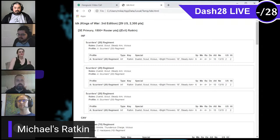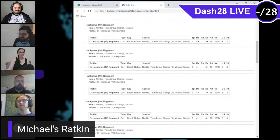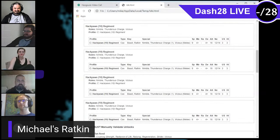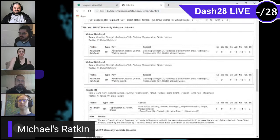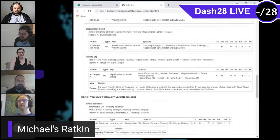Michael's Ratkin is a little unconventional. It starts with three regiments of Scurriers — nothing on them — then six regiments of Hackpaws. He thinks they're a lot better in this edition compared to last with the defense buff, and he really wants to test them out in larger numbers. Beyond that there are two Mutant Rat Fiends and the Tangle — his standard monster suite for Ratkin. Three heroes: two Brute Enforcers, one with Inspiring and one with the War Bow, plus a Warlock with the Veil of Shadows, the Sacred Horn for a stealthy bubble, and Bane Chant.